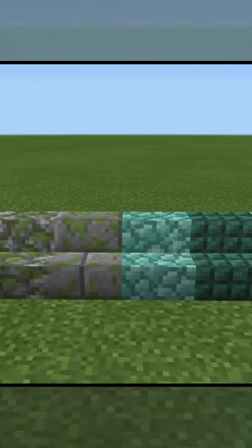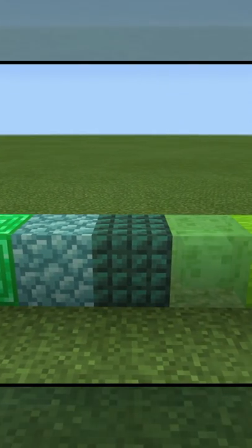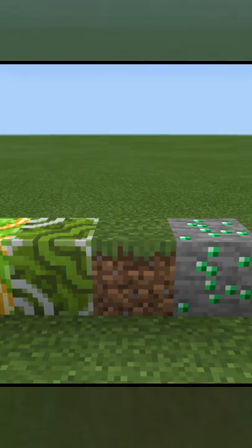We've got our moss, our prismarine, our glass, our emerald, we've got our slime blocks, we've got our wool, we've got our concrete. We've got terracotta and our fantastic dirt block.